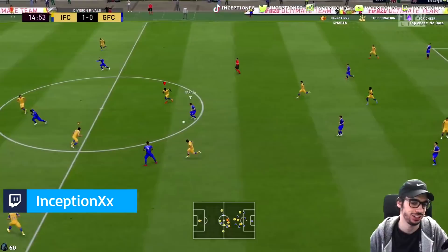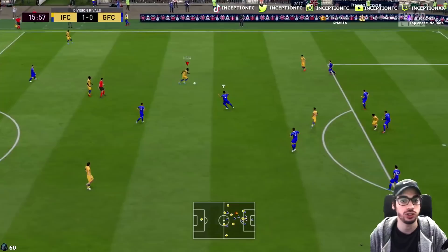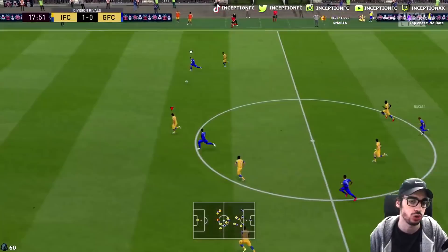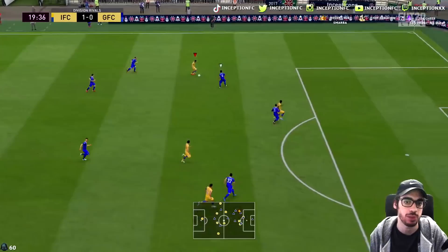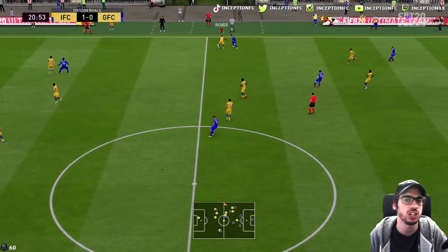His dribbling — here's the thing: I gave him 99 dribbling across everything, but his physical characteristics are still pretty noticeable. So with essentially 99 dribbling stats, he doesn't move like someone like Bernardo Silva. Don't expect him to move that quickly. However, the card actually feels kind of usable so far in regards to off-the-ball movement because even when he aggressively pushes forward, it causes a lot of trouble for defenders because they don't really know exactly what you want to do.